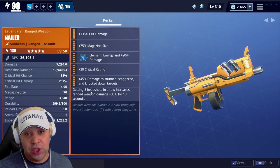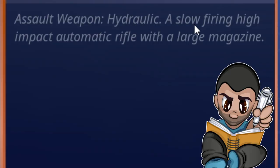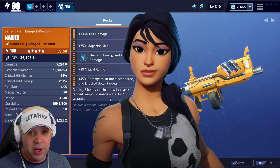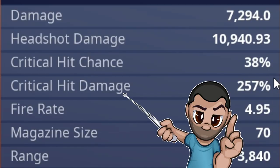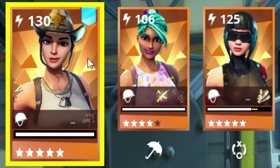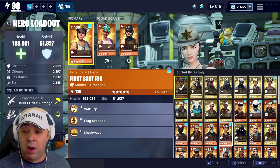Usually I would go first shot reload as you guys know, because I want the fire rate. One thing that stands out on this weapon is it's a slow firing, high impact automatic rifle with a large magazine size. That can work, but the rate of fire is massively important. So I'm going to use the Urban Assault Headhunter - it's got a 38% critical hit chance and 257% critical hit damage. We've got Birthday Brigade Ramirez in the hero slots to bump up the critical hit as well, so we're going to swap in the Urban Assault.